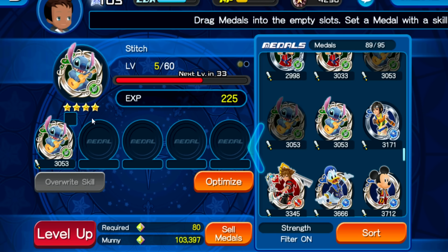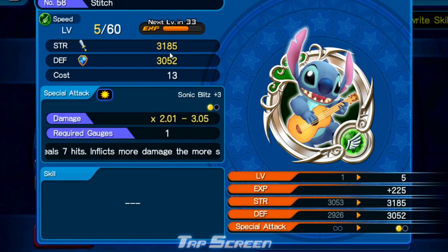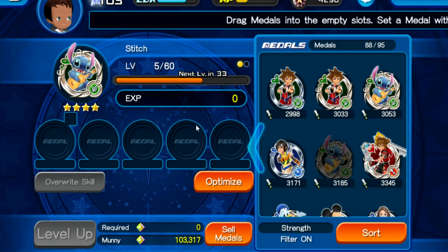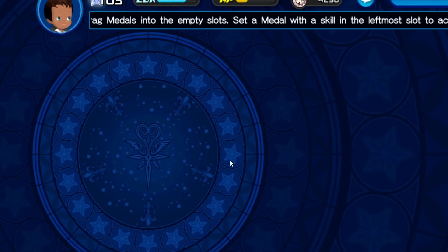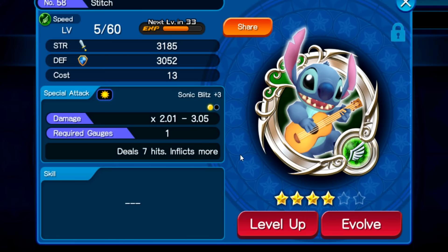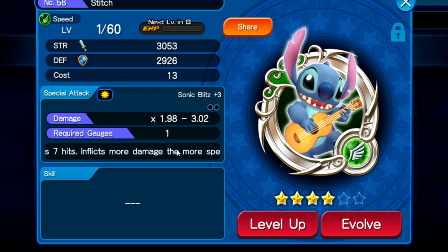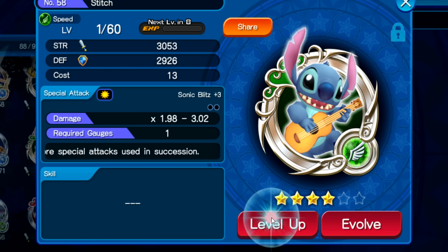So I'm going to combine this one right here, and now this one has a little bit higher strength, defense, and damage — well, I think that's just because it leveled up. So now this Stitch right here has 1 slot filled in. Since I only had 0 slots on both of those filled in before, now that 1 medal has 1 slot filled in.